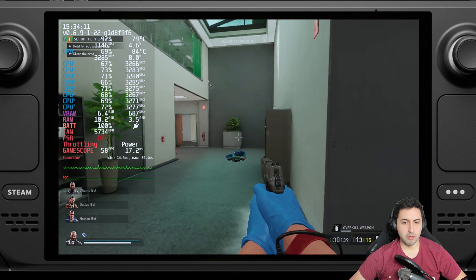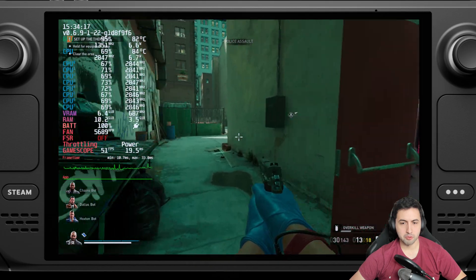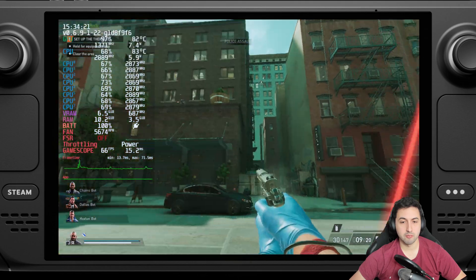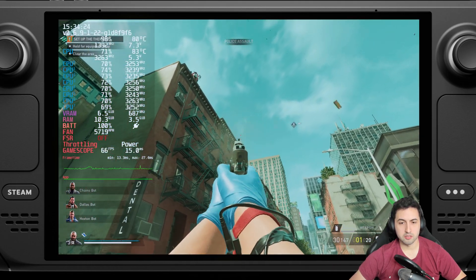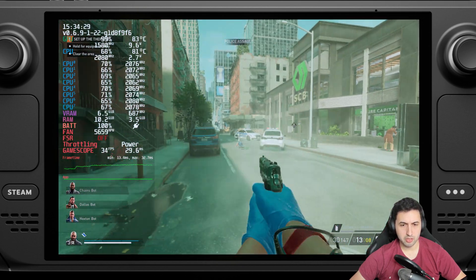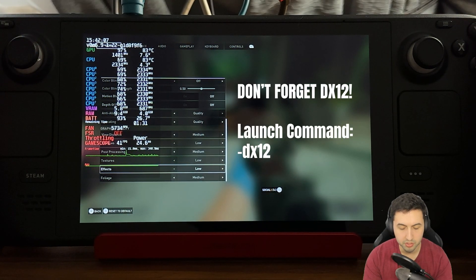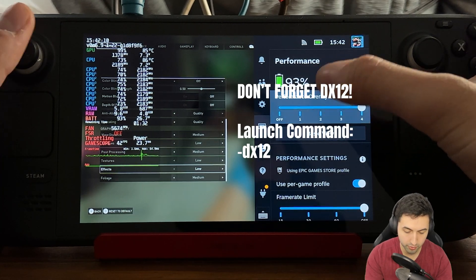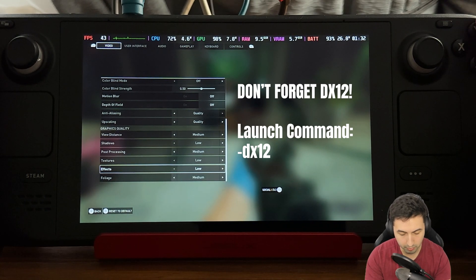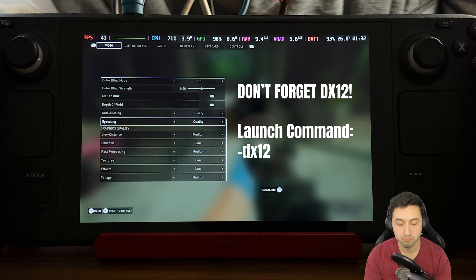So what's my advice right now? Let's find a balance — increase the resolution, put some stuff on medium, and I'll show you in handheld mode how it looks. These are my final settings: View Distance on Medium, Shadows Low, Post-Process Medium, Textures Low, Effects Low, Foliage Medium, and Quality upscaling. That should be good to go.